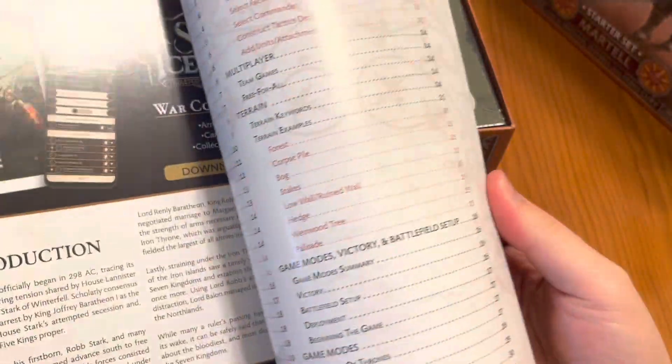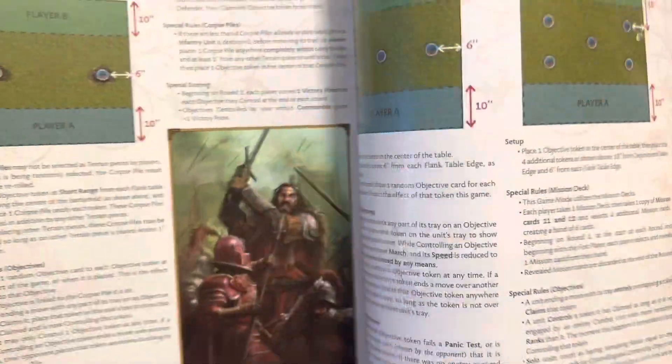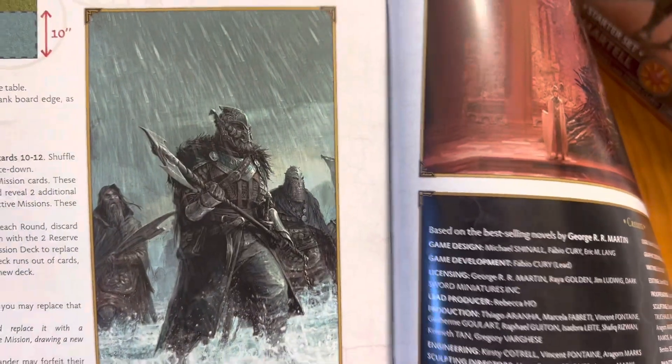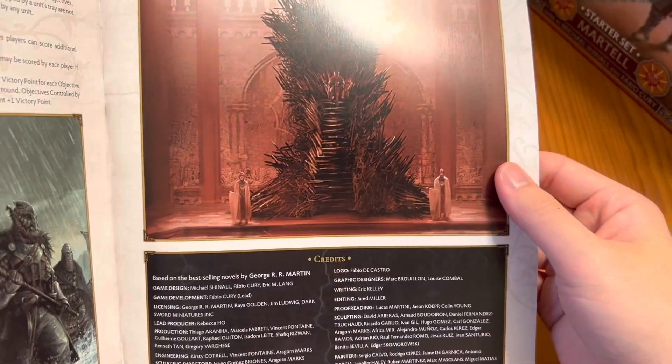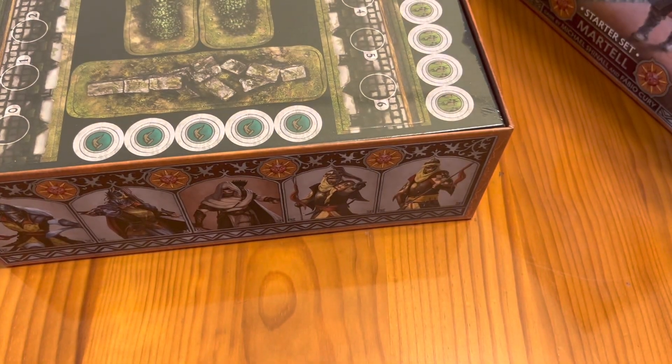Let's take a quick look — I do remember there is a lot of artwork you can find inside this rulebook. It's beautifully fully colored, very nice. Here we have Victarion Greyjoy and the Iron Throne. I really like the back of the rulebook where they give you quick guides.